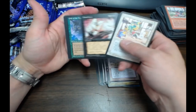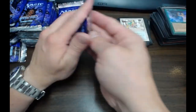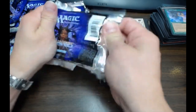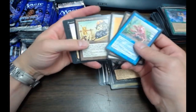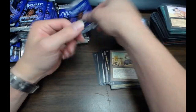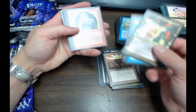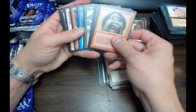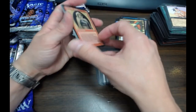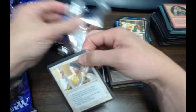Fatal Lore. There we go. Fatal Lore — so bad. Soul Grail — that's like the second or third one. Astro Blade, but not the good one. Cards were so much worse back then.